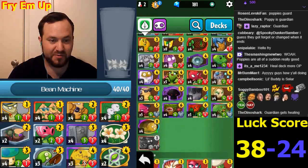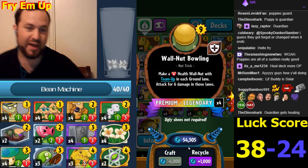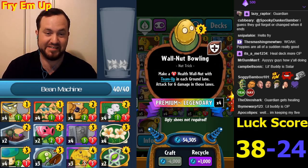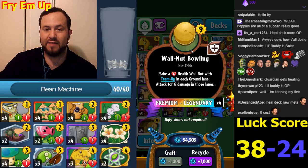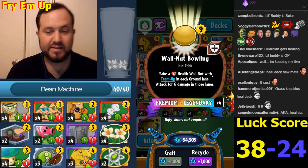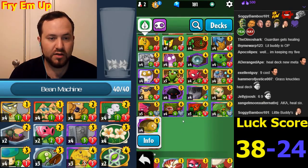Walnut Bowling is cheaper - it now costs nine. We did a ramp Walnut Bowling deck that went 10 and 0, and now this costs nine. I think this is really powerful. It happens that big expensive cards have become worse in Set 2 since there have been a lot of good cheap cards added, but at nine this is actually a really strong card.